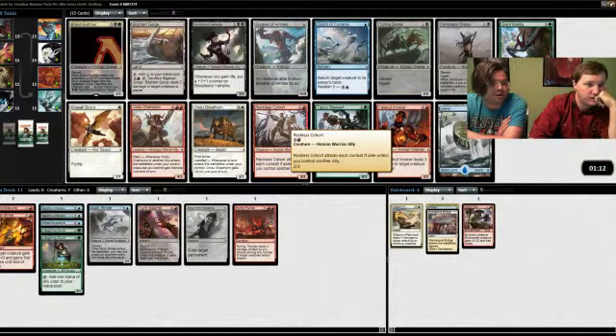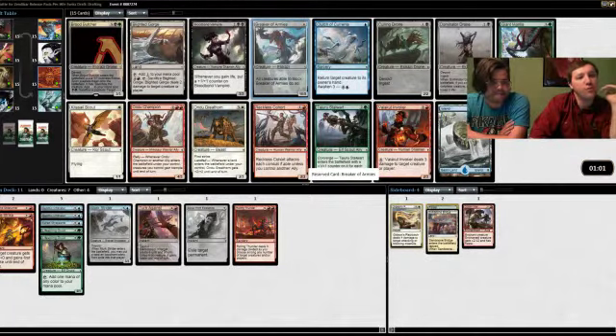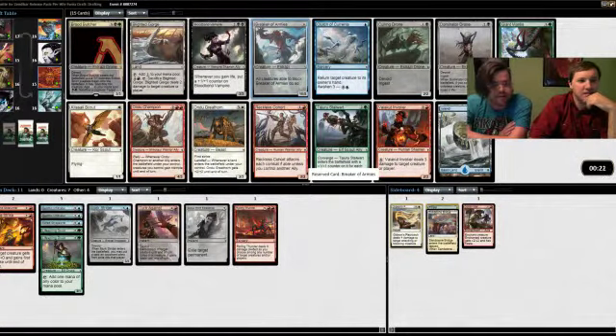Come on Ulamog! We have Brood Butcher and Breaker of Armies. This is a good pack — Breaker of Armies is the best. I think Brood Butcher is a better card but I don't know if we want to splash black for it. If this was our pack one pick one, we would take Brood Butcher. I think the next best card is either Breaker of Armies, Clutch of Currents, or Blighted Gorge. We're going to take Breaker of Armies — it's almost playable even without much ramp and it's a must-answer card.